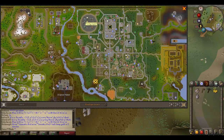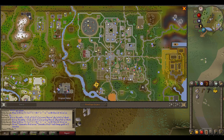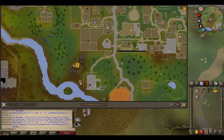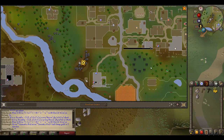Hi guys, welcome back to the channel. A quick Runescape video today because this is a game I've just started playing again recently — for the first time in years. So where you want to go is to the south of the rock you can see on the map now. It's just to the right of Grand Exchange, in the bottom left corner, or south west corner.